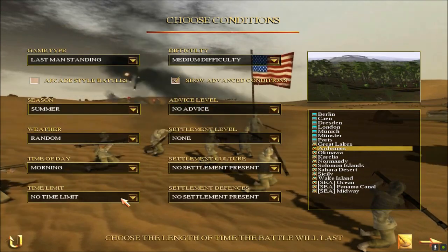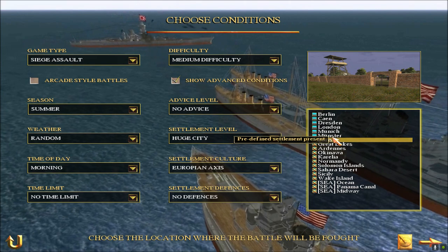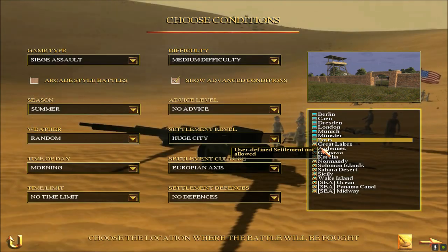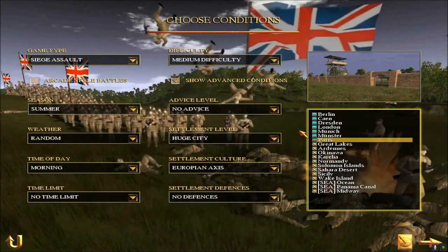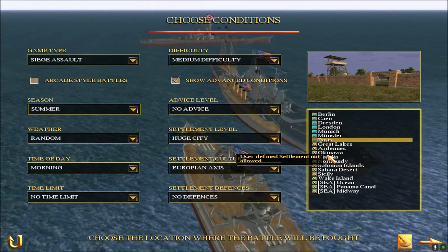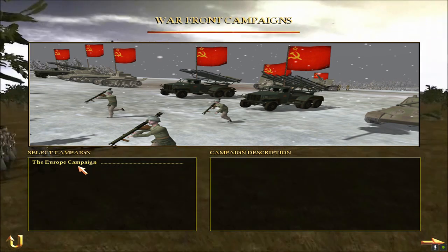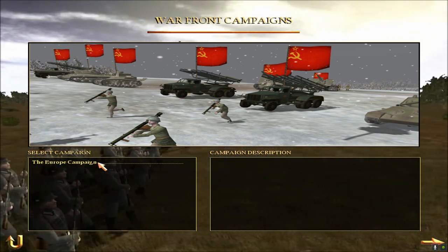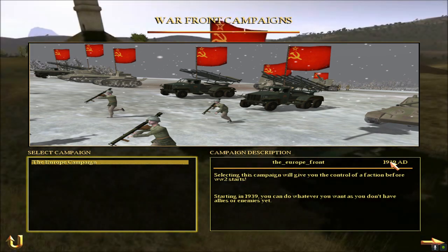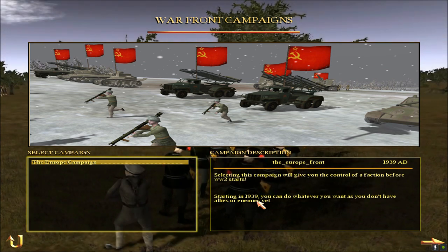We have new cities of Berlin and Paris, and in the campaign all French cities are completed, all German cities completed, Italian cities completed with town, large town, and city variants, and at least one African town is finished. Let's check the campaign options. We have the European campaign starting in 1939 and the main 1942 campaign covering the entire world.